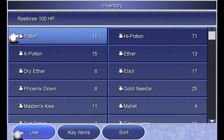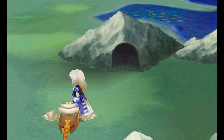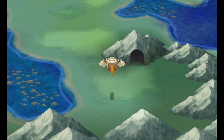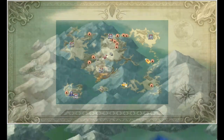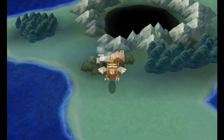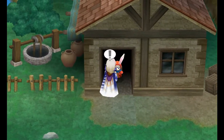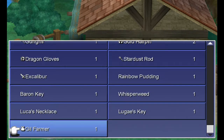With our Rainbow Pudding — it'll be the last item on your list, not under key items but under normal items — we're going to head over to Namingway, or whatever he's calling himself nowadays. This is the item he's going to be after. We'll find him over in Agarth, in the northernmost house, standing in the doorway blocking the entrance. We speak to Puddingway and he asks if we found some Rainbow Pudding — we did — so we go ahead and give it to him.